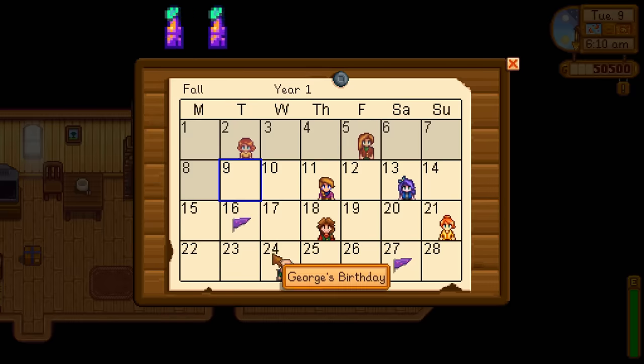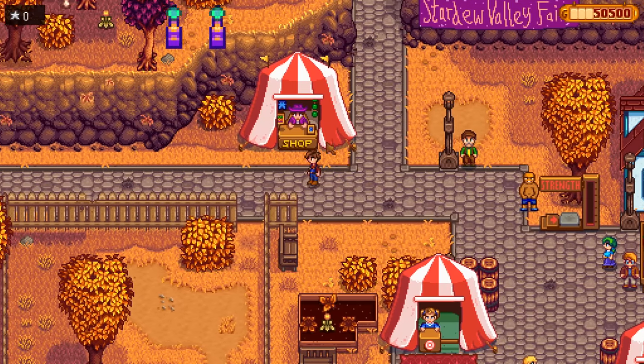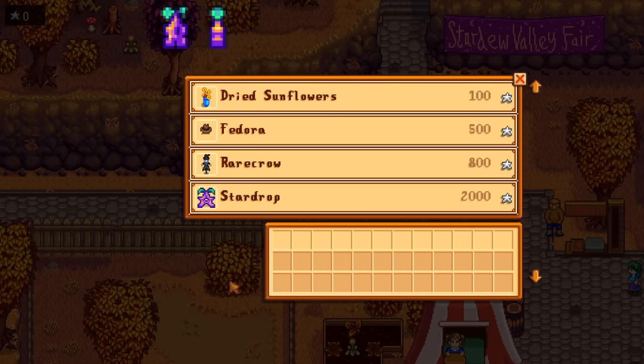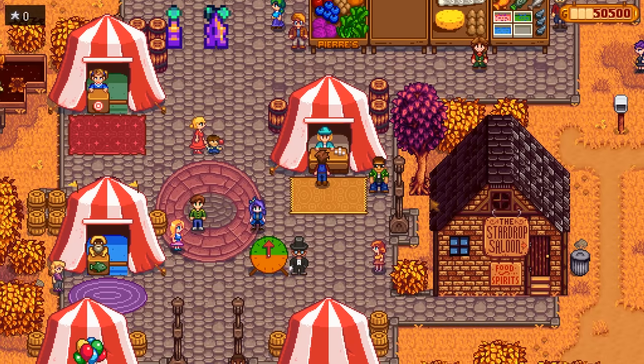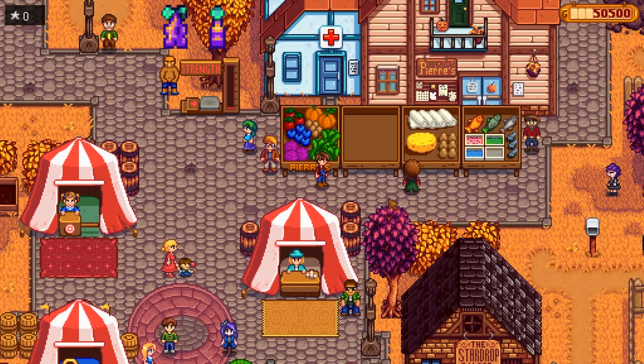The next star drop on your list comes from the Stardew Valley Fair, which happens on the 16th of fall. You're going to have to play through a few seasons to get to this one. The fair changes the entire town for a day — it starts at 9am and once you leave it's night time. This guy sells you all sorts of prizes for your star tokens. Everything's interesting, but it's a star drop we're after for 2,000 star tokens. Star tokens can just be bought for 50 gold each, so to buy 2,000 would cost you about 100,000 gold.